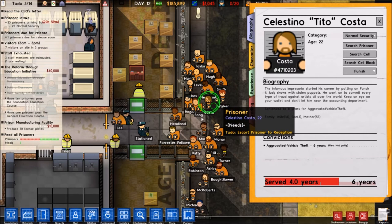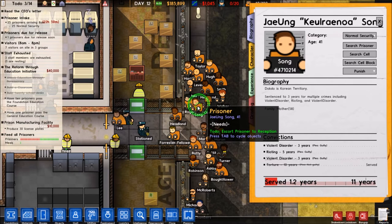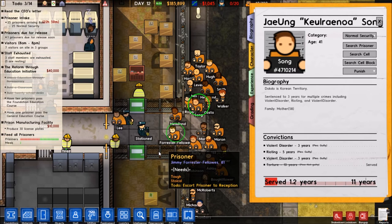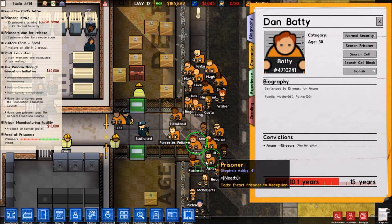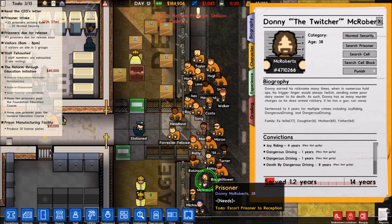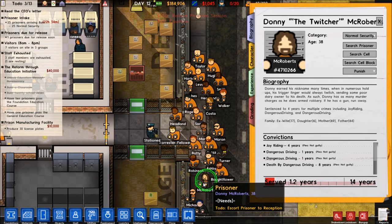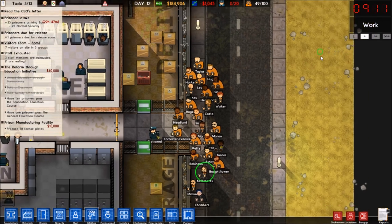Celestino Tito Costa — the infamous Impresario started his career by putting on Punch and Judy shows with stolen puppets. He went on to commit every type of fraud against artists all over the world. Keep an eye on your wallet and don't let him near the accounting department. Wise advice. Jaeyoung Kularenoa Song — I probably butchered the pronunciation on that. Dokdo is Korean territory. I hate mispronouncing words and names and things in other people's languages. Donnie the Twitcher McRoberts — Donnie earned his nickname many times when in numerous hold-ups, his trigger finger would always twitch, sending some poor dairy owner to his death. As such, Donnie has as many murder charges as he does armed robbery. If he has a gun, run away. Oh my — they actually finally got him on joyriding, dangerous driving, and dangerous driving.